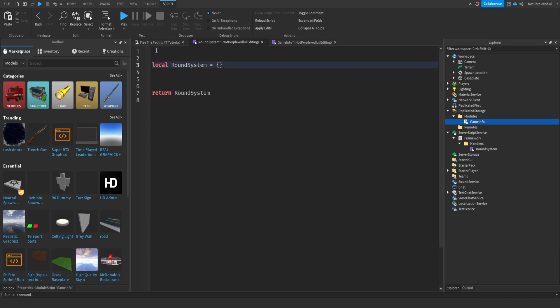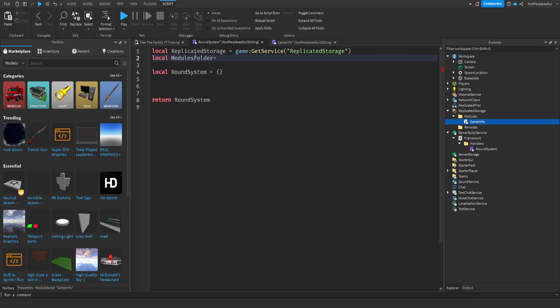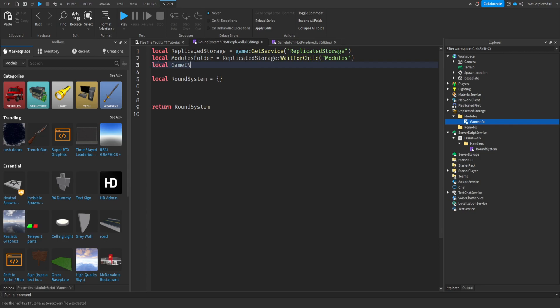Back in the round system, I'll do: local ReplicatedStorage equals game:GetService('ReplicatedStorage'), then get the modules folder from ReplicatedStorage, and then local gameInfoModule equals require that module.